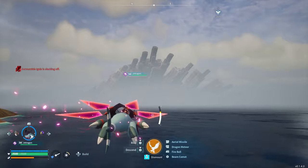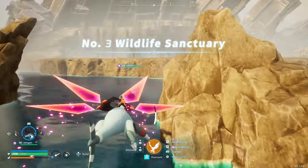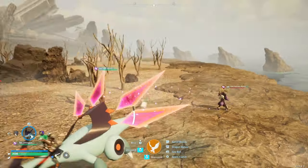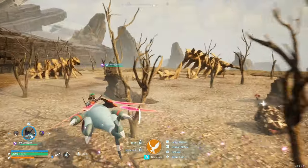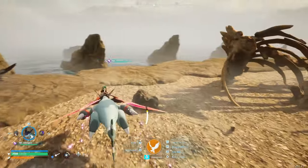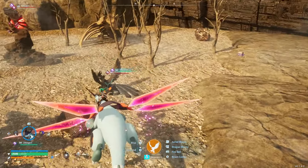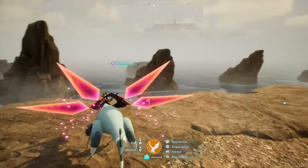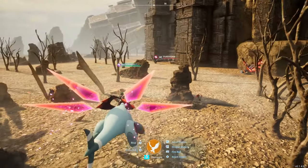We're going to go towards this big structure here. On any of these plateaus, the pals that spawn can potentially be Shadowbeak, so we're going to check all the pals here. We got lucky and there's a Shadowbeak. If there's not a Shadowbeak right away, just go out of render range and come back into render range of the pals and it will randomize them.